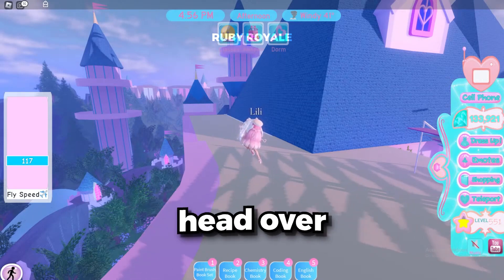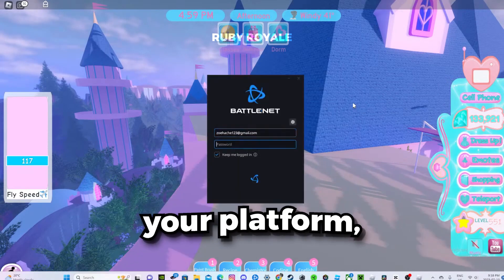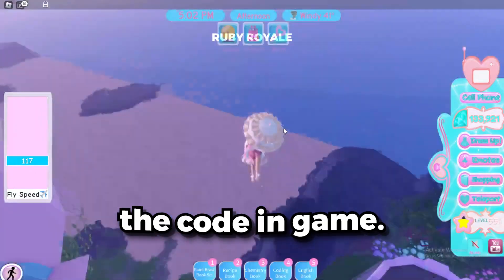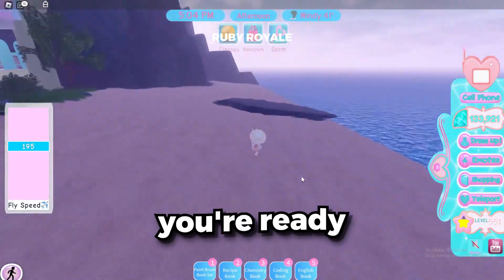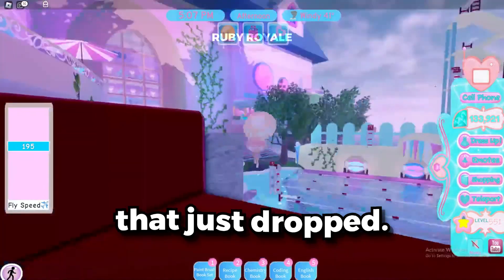First things first, head over to the page where you redeem your Roblox gift card codes. Depending on your platform, you'll need to visit either Roblox's official website or redeem the code in game — just go to wherever you normally redeem your gift card codes. Now that you're ready to redeem a code, you will need to type in one of the new VIP diamonds codes that just dropped.